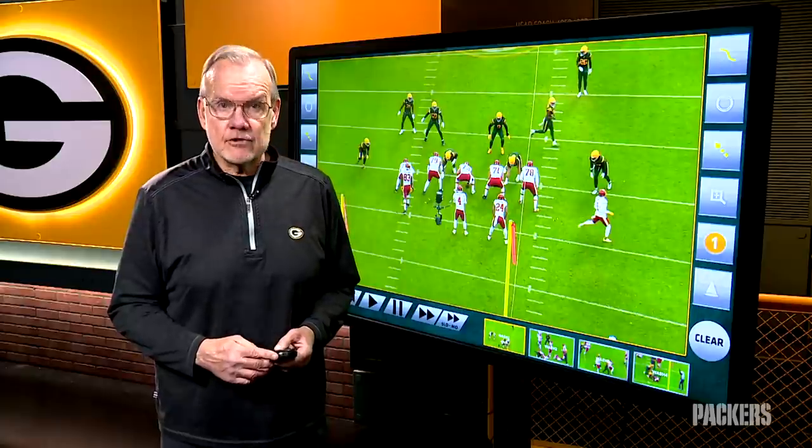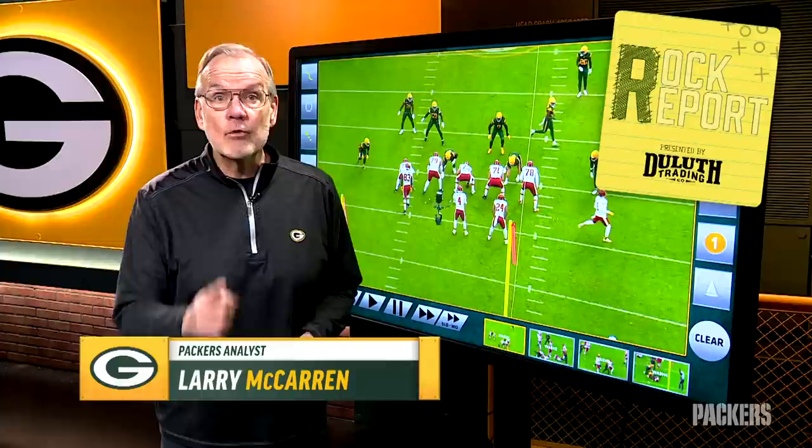In its first six games, the Washington football team allowed a grand total of six sacks. In one game against the Packers, it allowed four. That deserves a closer look.